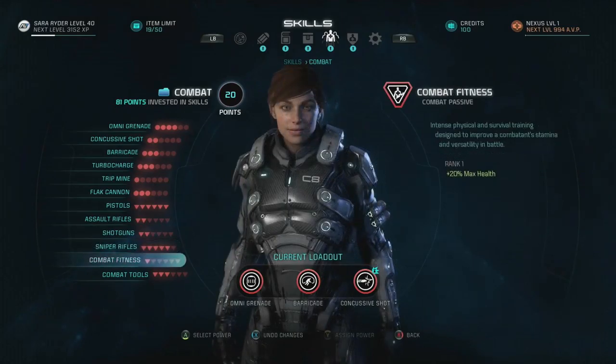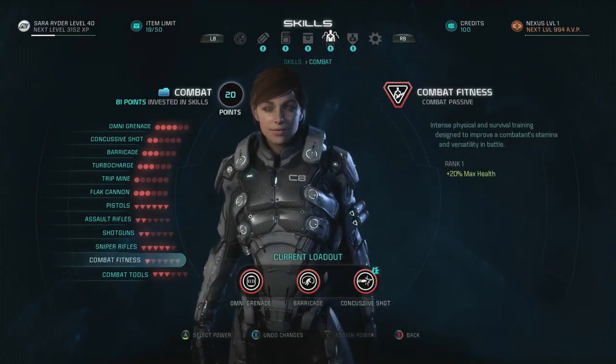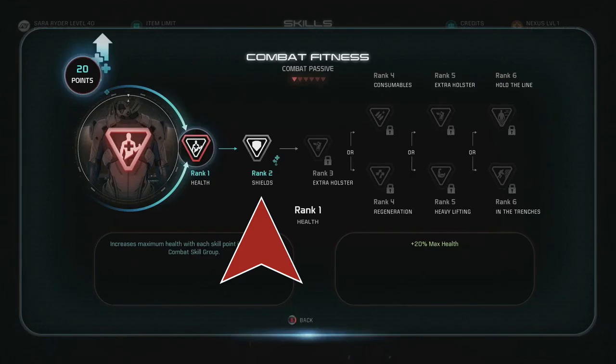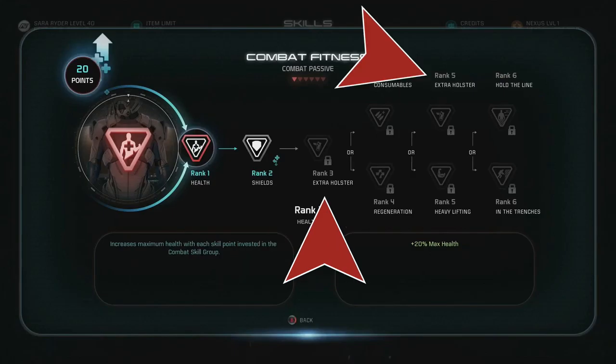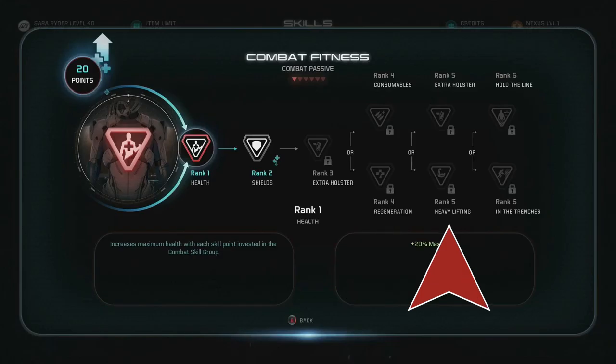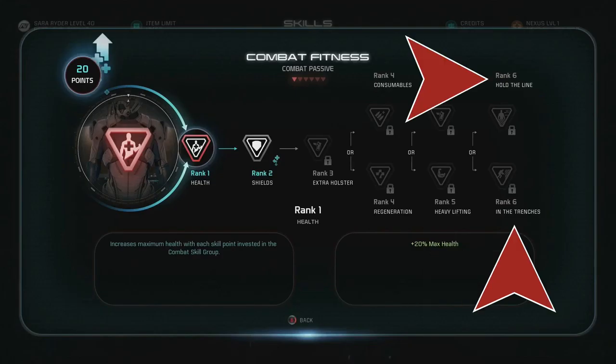We don't get a look at exactly what they mean by Combat Tools, but I'm assuming that refers to boosting the power cell-based abilities like Omni Grenade, Barricade, Trip Mine, and Flat Cannon. The Combat Fitness passive section appears to do a number of things like increasing your health and shields. Apparently it allows you to carry extra guns, up to four. You can buff your consumables or your health regeneration, along with heavy lifting, which might have to do with reducing the impact that heavier weapons have on your cooldown.